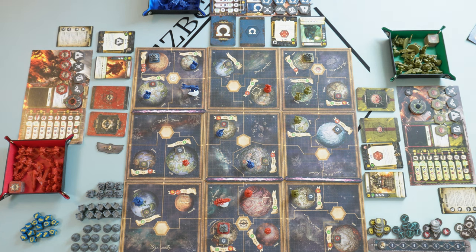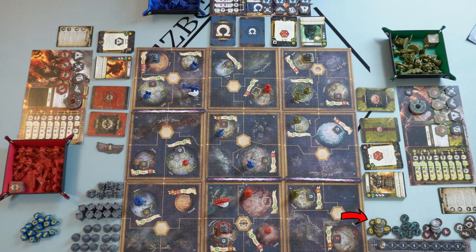Let's quickly go over the different pieces on the board. Starting from this corner, we have the different buildings: cities, bastions, and factories. We have the combat dice on the other side of the board, the round tracker, and different tokens we'll talk about a little bit later.